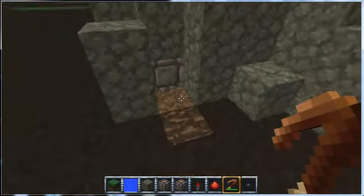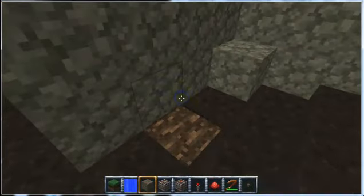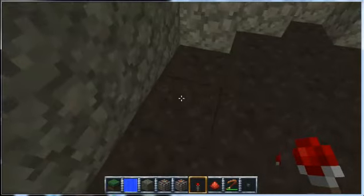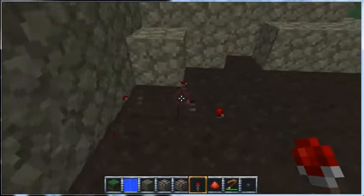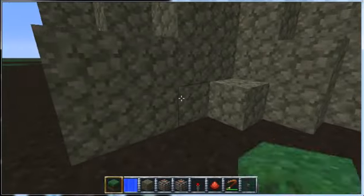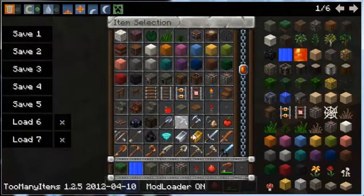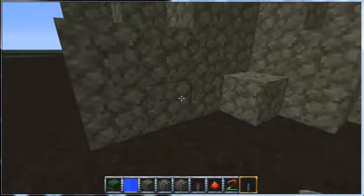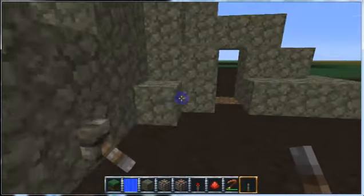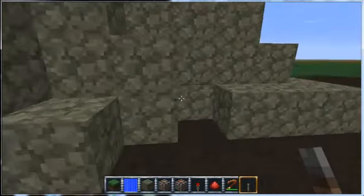All you do is build the redstone, or build the BUD switch behind the block, and your entrance is that. It even works if you use a torch instead of dust. So just bring one or the other with you at any time and you should be good to go. And of course if you forget that, you can always build a quick lever and just use that to open and close the door just fine.